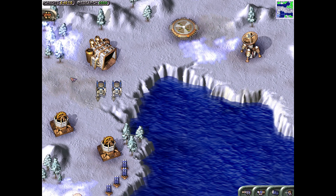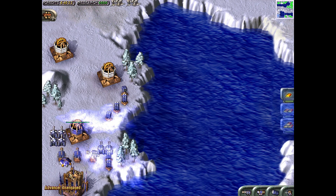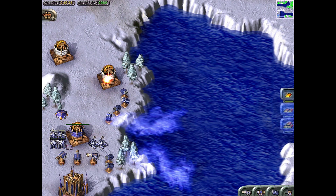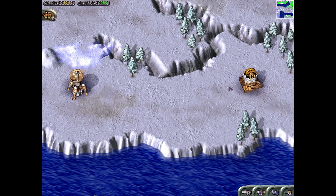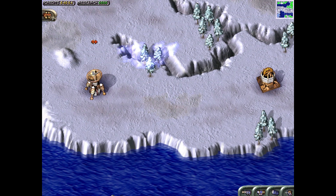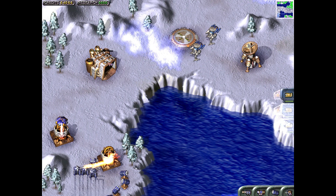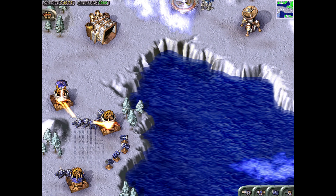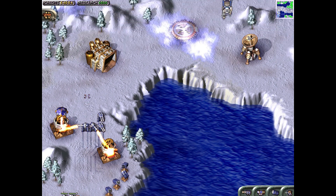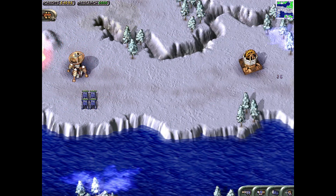This is another mission that can be rather frustrating. The reason is that the research center is here, so we don't really have any chance of just getting stuff over there — it's not going to work like that. Let's land some reinforcements here and let's hope that it's not just anti-air. And it's anti-air — great, that's exactly what I needed.